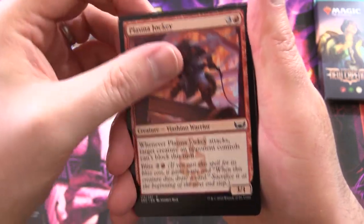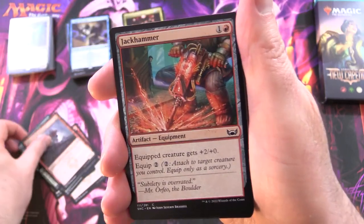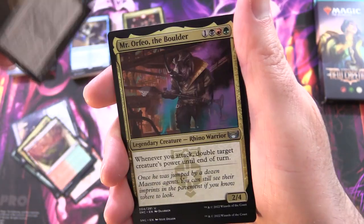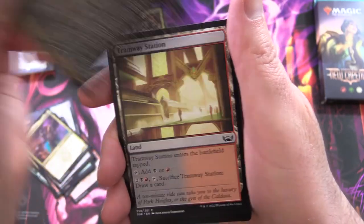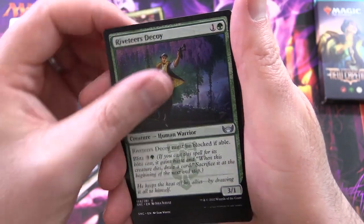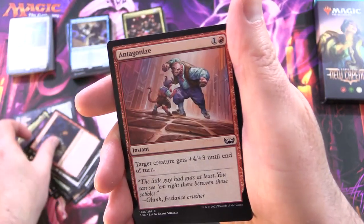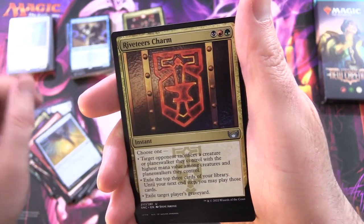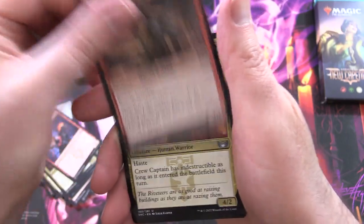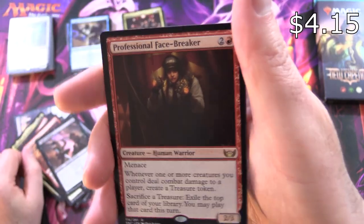Riveteers pack cards: Plasma Jockey, Fatal Grudge, Prize Fight, High Rise Sawjack, Riveteers Requisitioner, Jackhammer, Girder Goons, Riveteers Charm, Racer's Ring, Riveteers Overlook, Mr. Orfeo the Boulder, Masked Bandit Showcase, Tramway Station, Nightclubber, Murder, Mayhem Patrol, Riveteers Decoy, Body Dropper, Fatal Grudge, Sticky Fingers, Antagonise, Paragon of Modernity, Riveteers Charm, Masked Bandit, Mr. Orfeo again, Mayhem Patrol, Wrecking Crew, Crew Captain, Riveteers Initiate, Jackhammer, Nightclubber, and the rare is Professional Facebreaker.